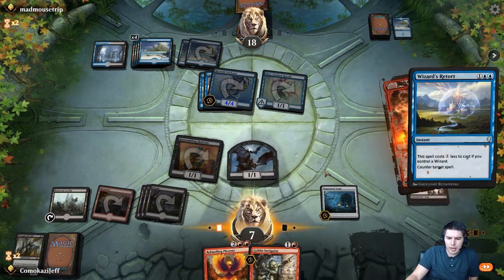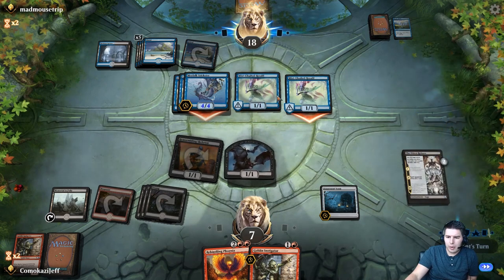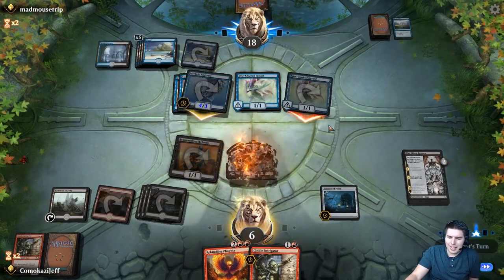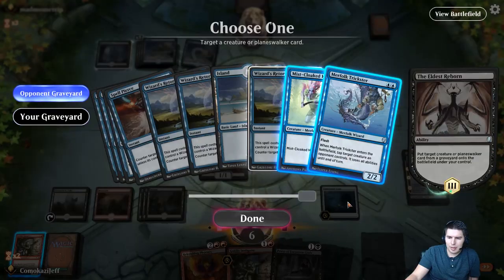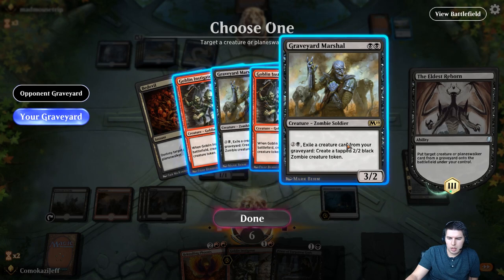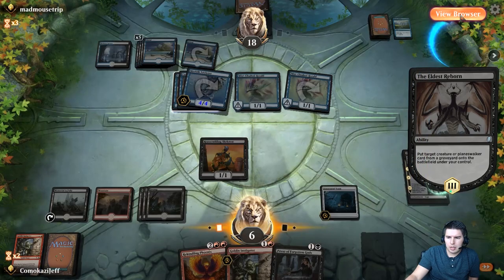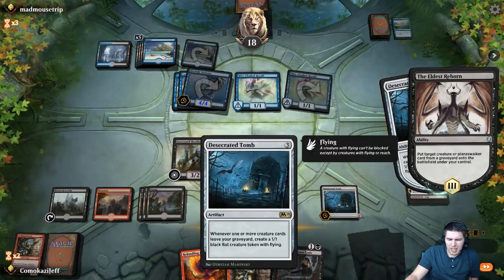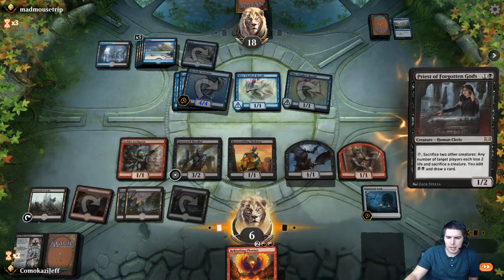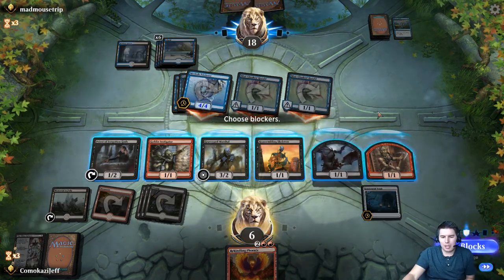They're going to end up winning just with these Mistcloak Heralds, but we've at least been able to stop them from drawing cards. Ritual of Soot — not bad. Let's go for Graveyard Marshal from my graveyard — I think it's just better. Let's try for Goblin Instigator first. Ritual of Soot and a Priest of the Forgotten Gods. No attacks. As long as they don't find any flyers, we actually still have a shot. They're going to keep swinging in though.